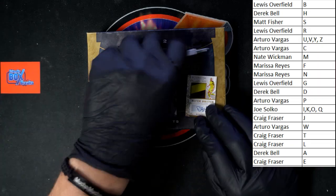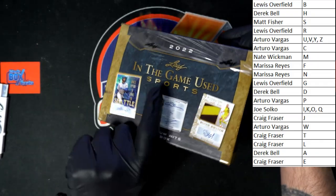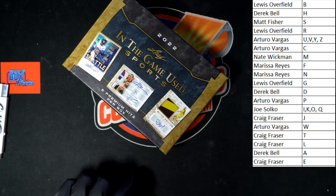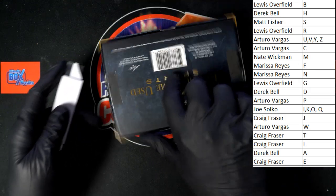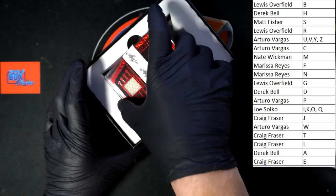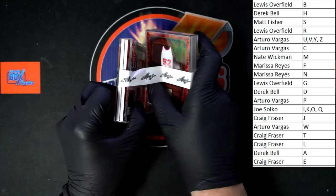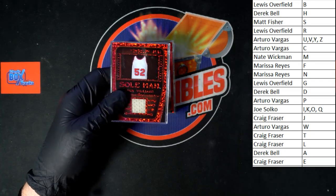Moving that aside — taking the plastic off the top. We got two seals on the back; we're going to find five premium hits per box, that's what it says. Let's flip this over. We've got two canisters in here. Let's get them out and get the empty box out of our way.